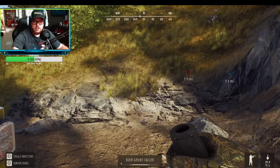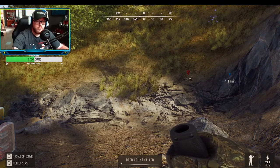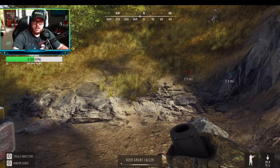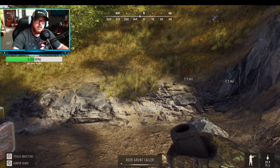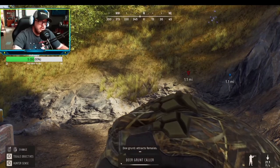Hey guys, so yesterday I posted a video of me using the grunt call in Way of the Hunter to harvest a doe, but I got a lot of questions asking: how do I change the sounds? How do I make it attract bucks? In this video I will explain it real short and sweet.